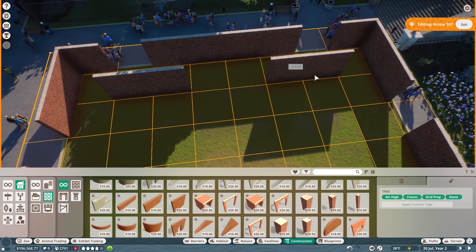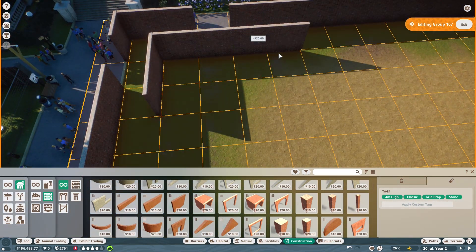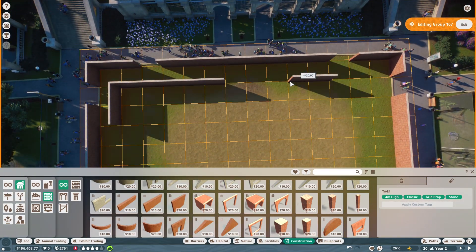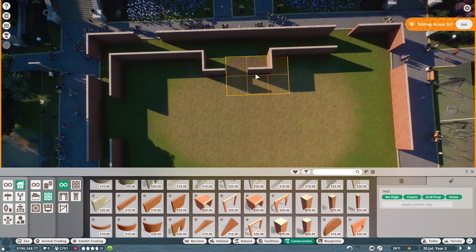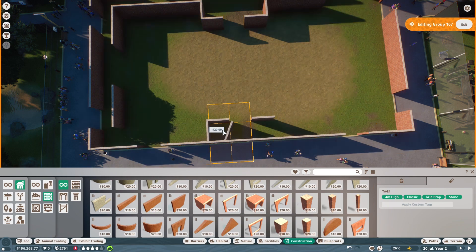I'm thinking two entry points going in like so, and maybe we'll do something on the other side as well to create a way into the courtyard.